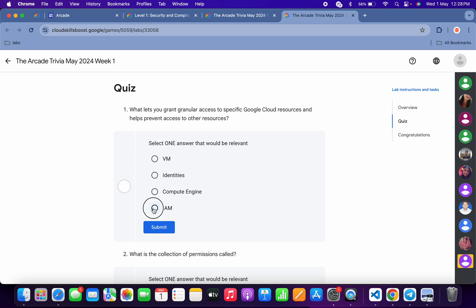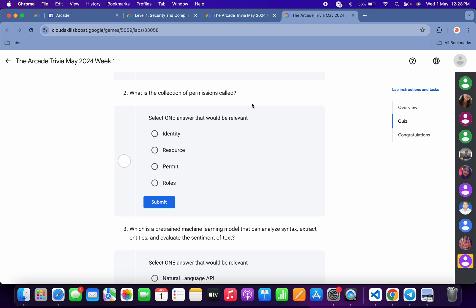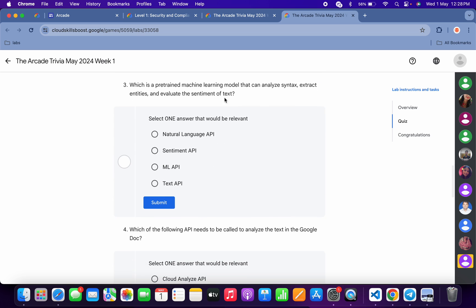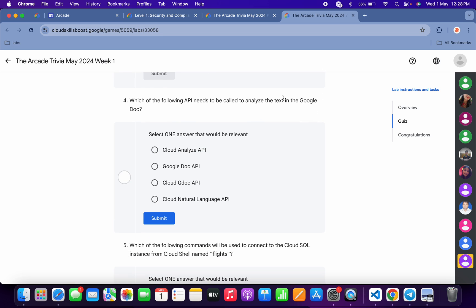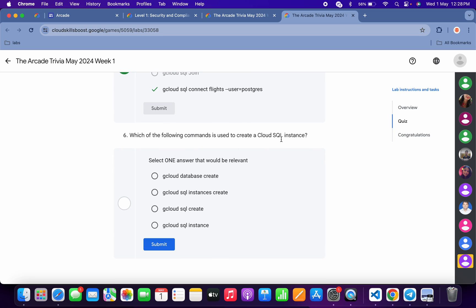For the first quiz answer, it must be this — click submit. For the second, it must be this — click submit. For the third, it's very easy — click over here and submit. For the fourth, it must be this — submit. For the fifth, it must be this — click submit.